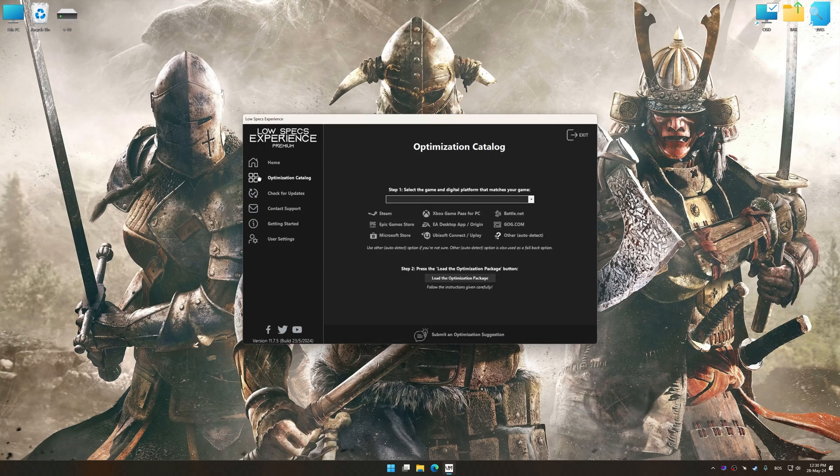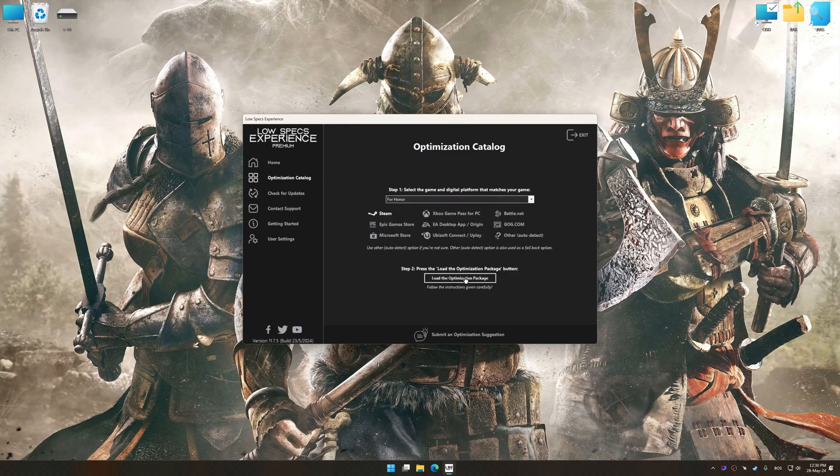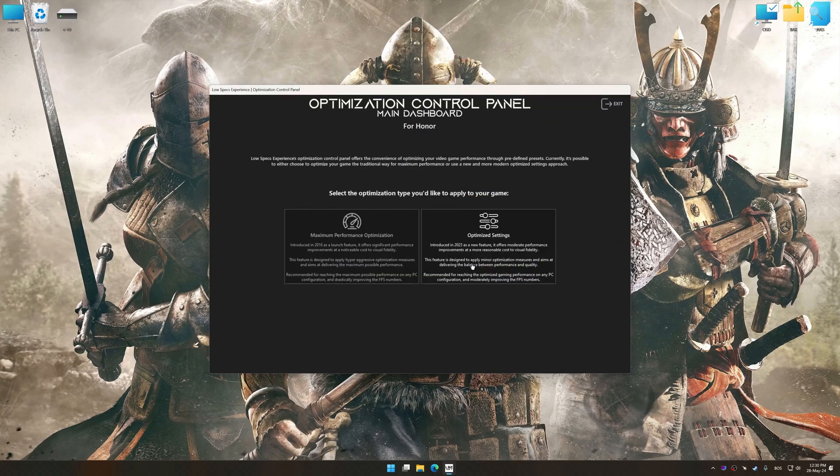Now select the optimization catalog, select the applicable digital platform, and then select For Honor from the drop-down menu. Once done, press the load the optimization package button. Low Specs Experience will automatically detect a supported game version on your system. Now press OK and the optimization control panel will load.